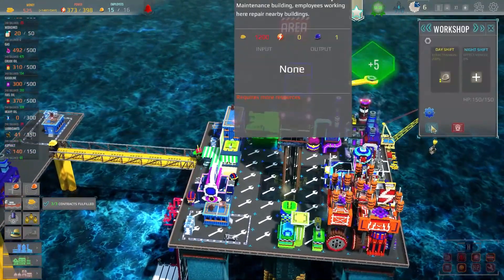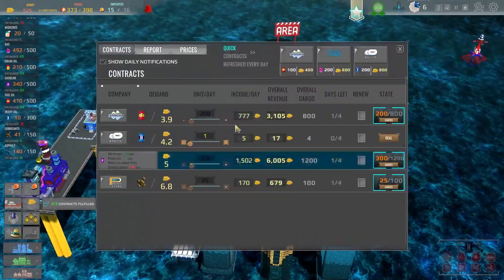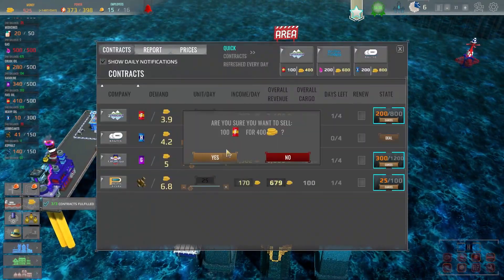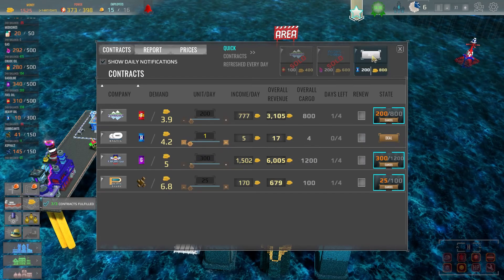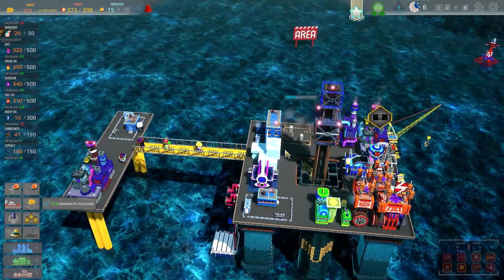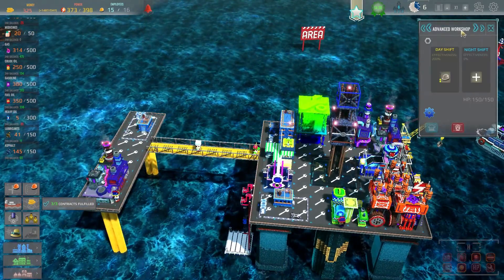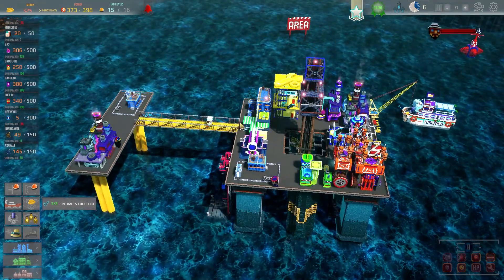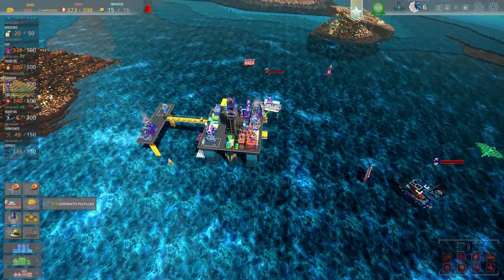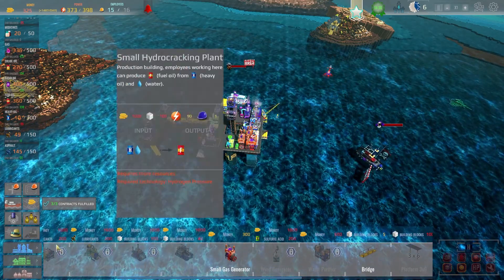We're going to have to upgrade this before too long - it's 1200 gold coins, that's actually quite expensive. Oh, we can sell the gas - will that give us just enough for the upgrade? Should in theory. That then means it covers the extra little platform, which is perfect - exactly what we wanted.